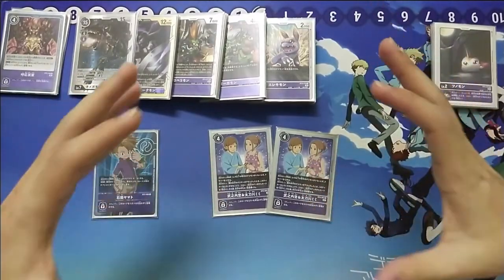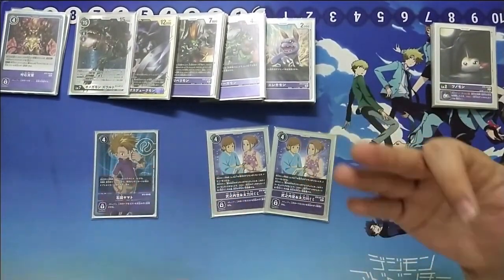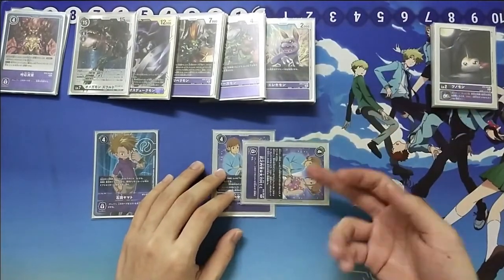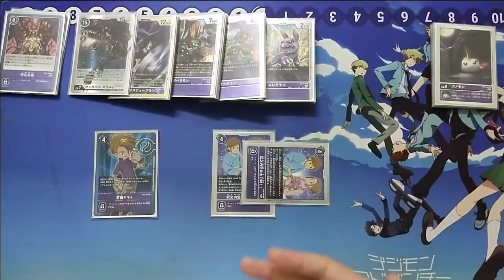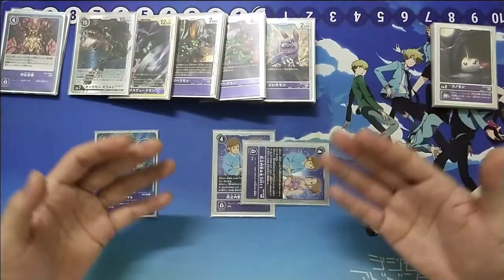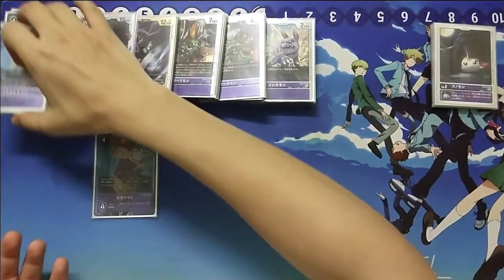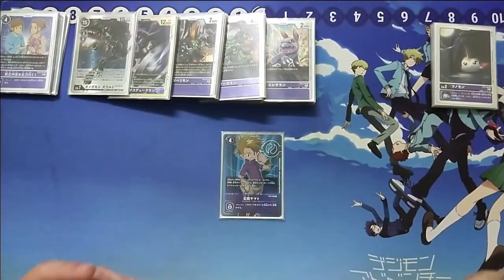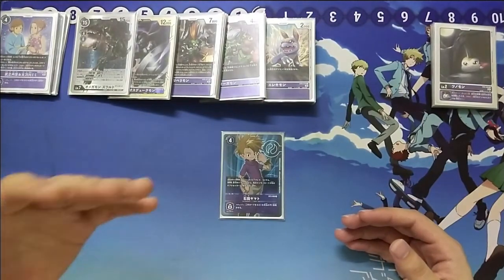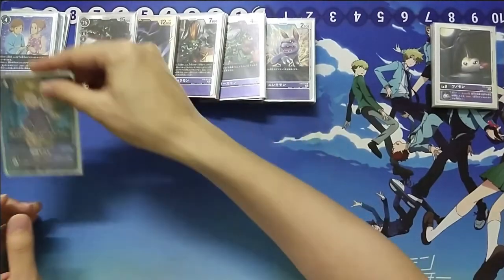This tamer is good for a discard build. When your purple Digimon attacks, you can rest this tamer, discard a card, and draw a card — activating a lot of chain reactions and effects. We also play one Yamato because he is a memory tamer first and foremost, and also to recycle anything you might have discarded accidentally. Just one piece.